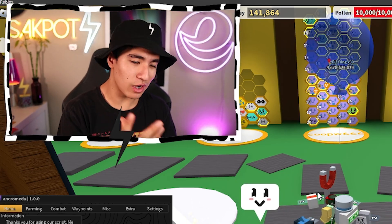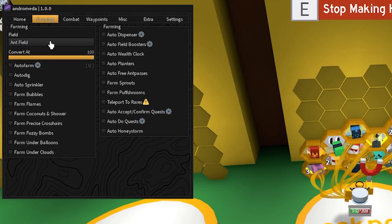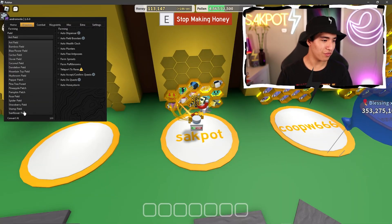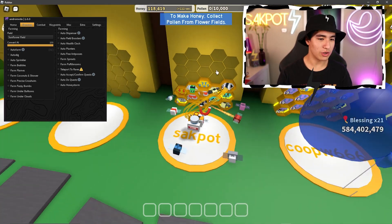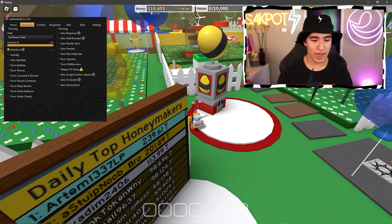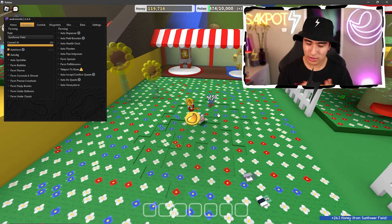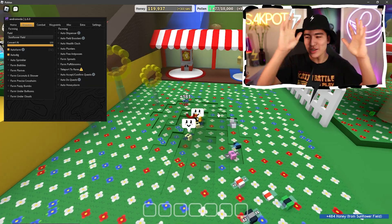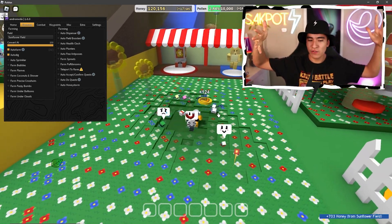Don't leave just yet because there are plenty of features I'll be showing you — some are risky but I'll be testing them out. Let's start with the farming section, where you can select where you want to farm. Let's do sunflower field. Once that's set, turn on auto farm — it'll teleport us to the field — and then turn on auto dig so it digs automatically.